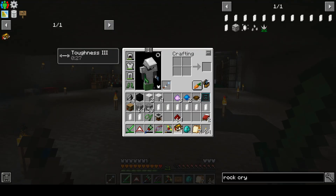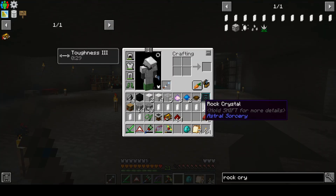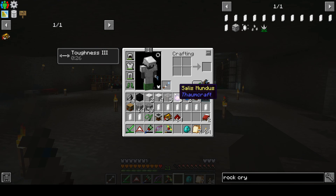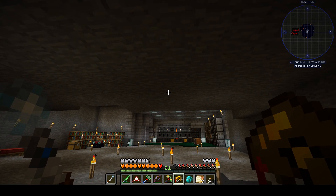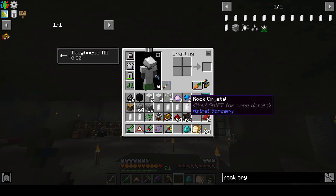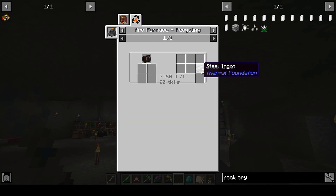Checking our loot crates — we got greenhouse glass, which I probably won't get around to using for a long time since I'm more of a miner than a farmer, but I know I'll have to farm eventually. I also got an upgrade for rock crystals, so we'll claim that loot chest. We got razor wire — 64 of it, not too exciting, but I can recycle it for steel once I have an arc furnace going.